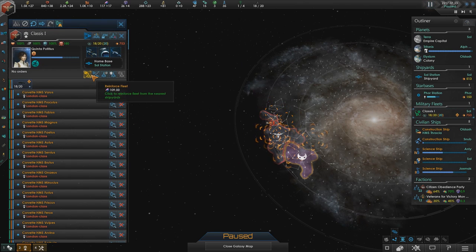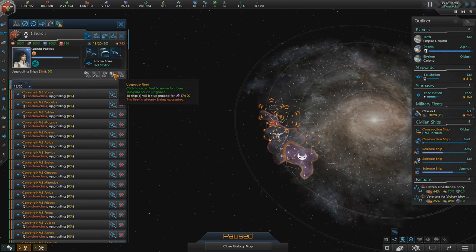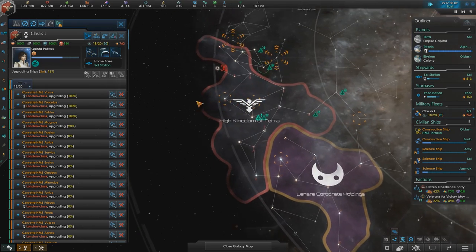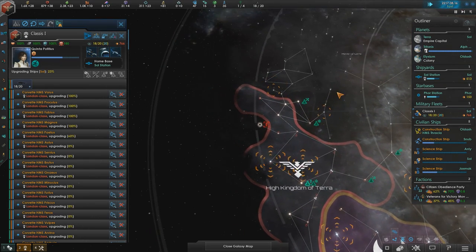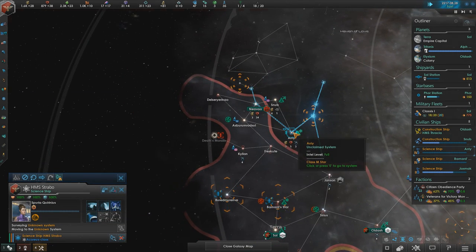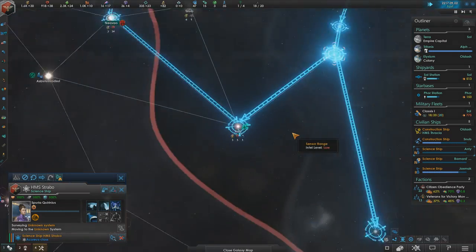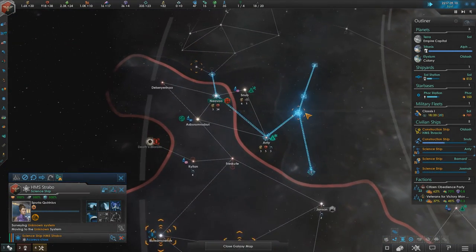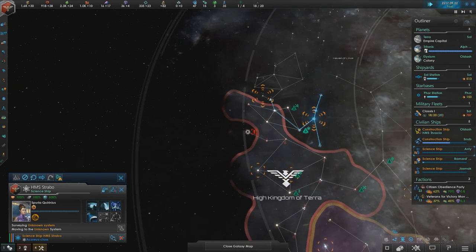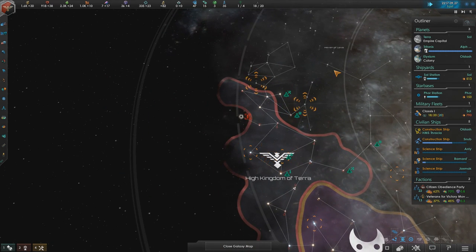My fleet can now get an upgrade. Once we get enough alloys saved up — we're not going to be able to upgrade all of them right now, we need a few more alloys than what we currently have. Our science ship is also heading into there, which I remember is where those religious fanatics are currently hanging out.